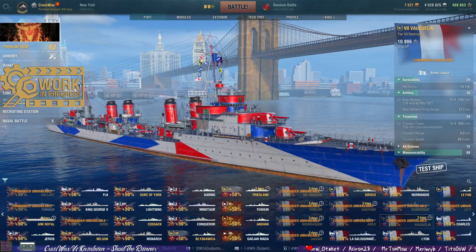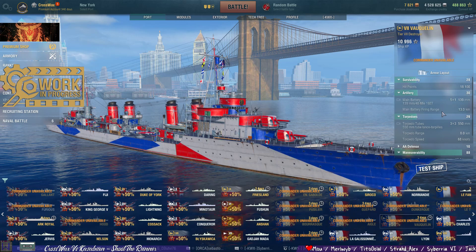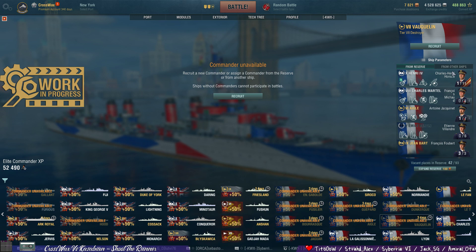A bit about Vauclain, the tier 7 French destroyer. 18,000 HP — and 139 millimeters. That's why I'm going to equip it with IA Fitchy captain, if I manage to find him.